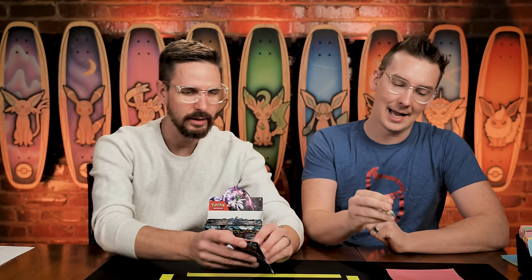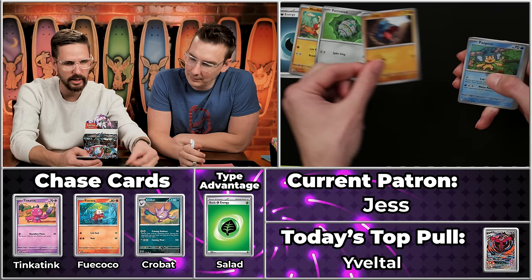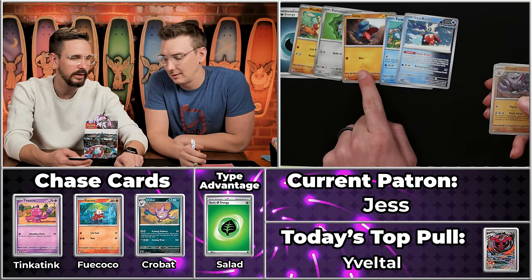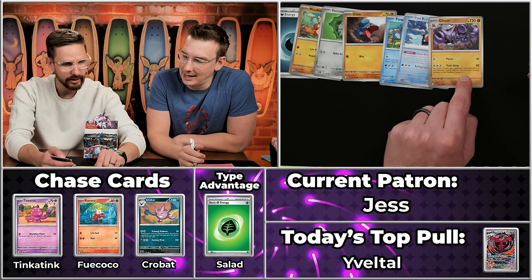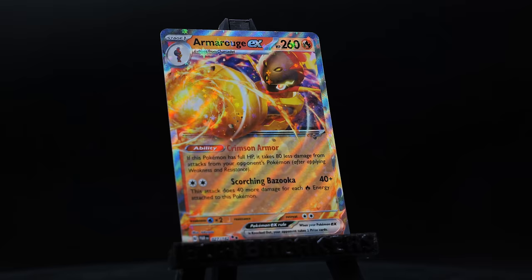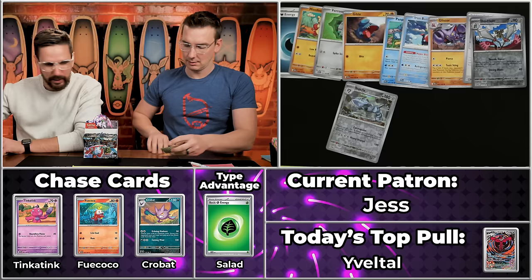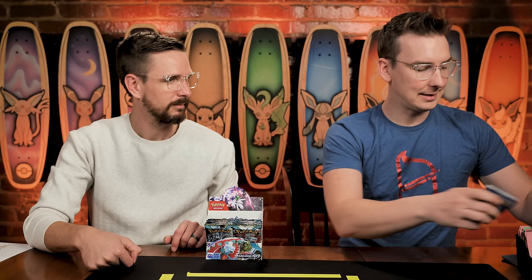Next up is Jess. We got just the Dark Teardrop energy — no multiplier. Meinfoo, Ferroseed, Gible, Panpour, Iron something, Gliscor, Future Booster, Doublade, Steelix will score, and the Armor Rogue! Armor Rogue is one of our bulky EXs, coming in at 96 cents — just rounds up to two points on that pack. Jess gets a sleeveable Armor Rogue. Better luck next time.